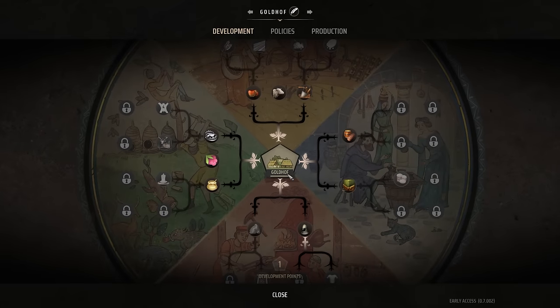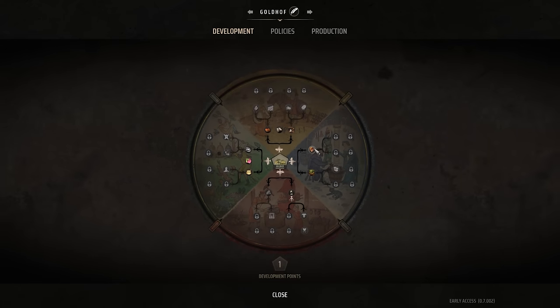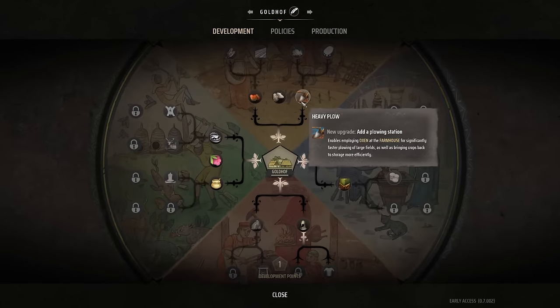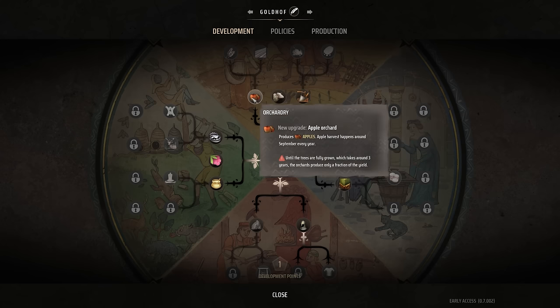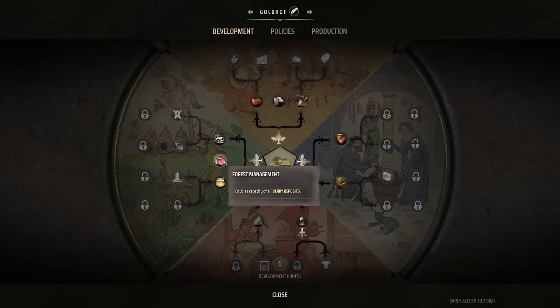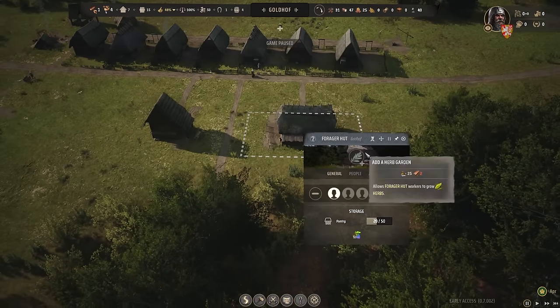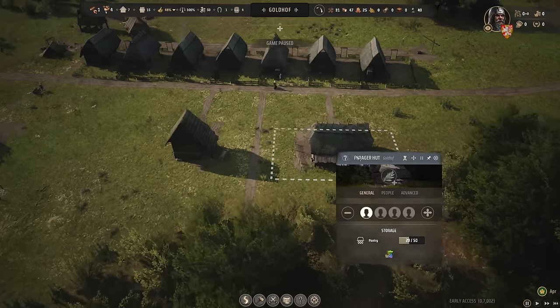Another cool thing: every time we increase the capacity of our home, we get a whole bunch of buffs — including fire carts, heavy plow, sheep breeding, orcheries, etc. I like to start with basic food stuff first. Right now we're gathering berries, so I'm going to double the capacity of the berry deposits so that way we just have a ton of berries.